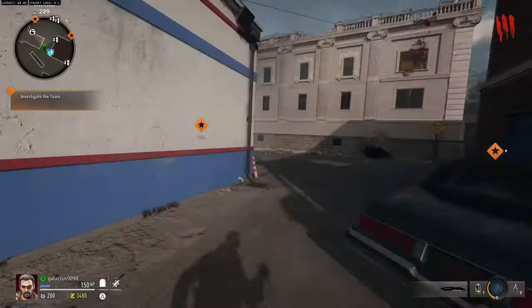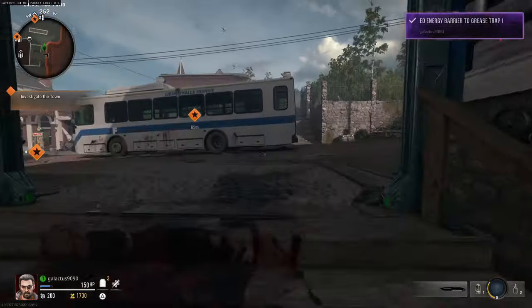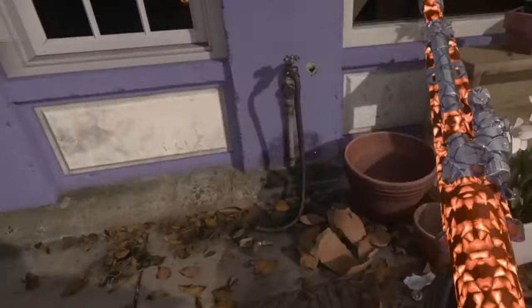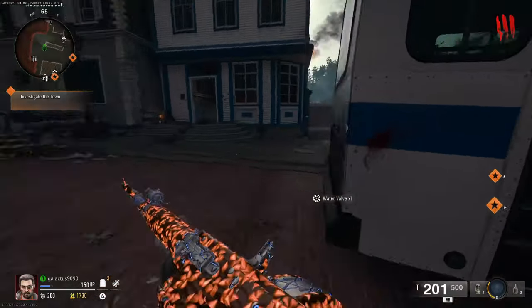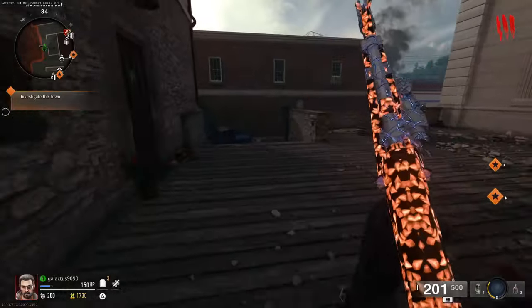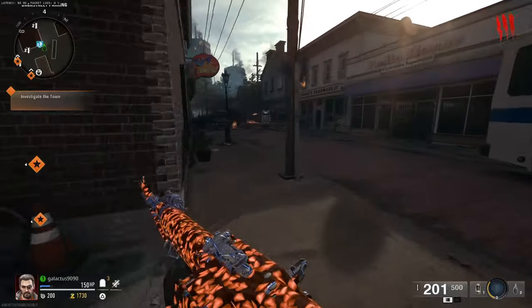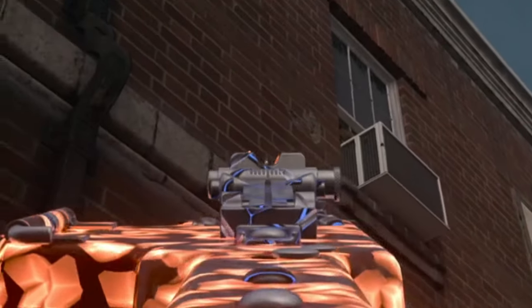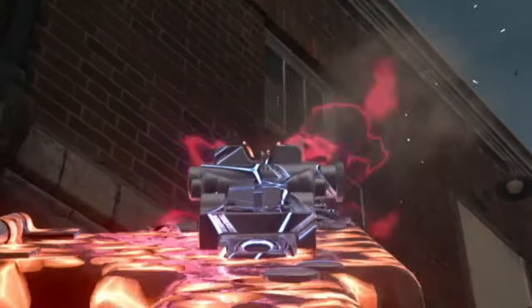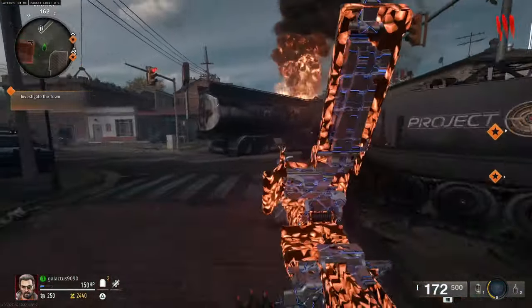Once you have accumulated some points, follow the route I'm showing on screen and get the water valve. The water valve is what we need to get the water pressure gauge. Once you have that, go back all the way to the spawn. On the way, if you want, you can pick up bonus points if you're short — you can see there's a bonus points item right over the vent there, just shoot it and it will drop out. Pick it up and backtrack to the spawn.